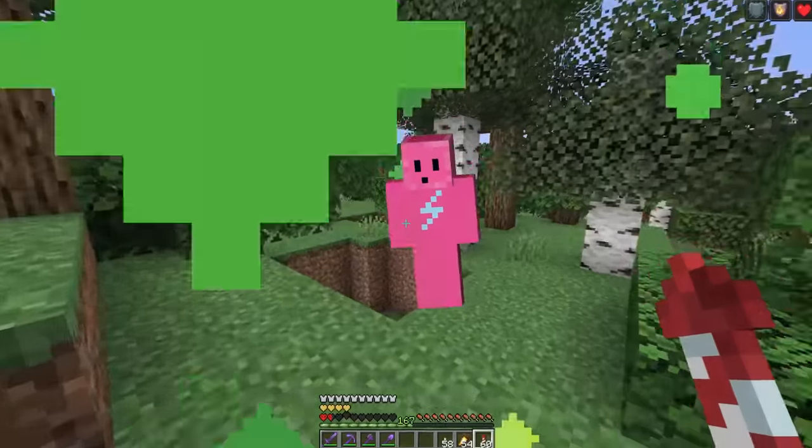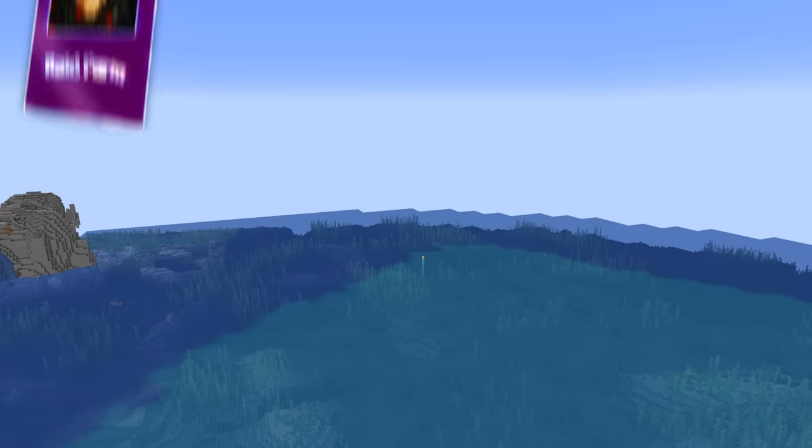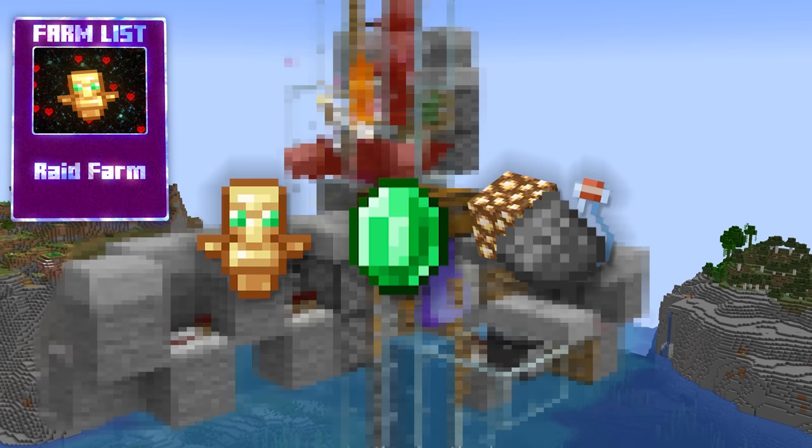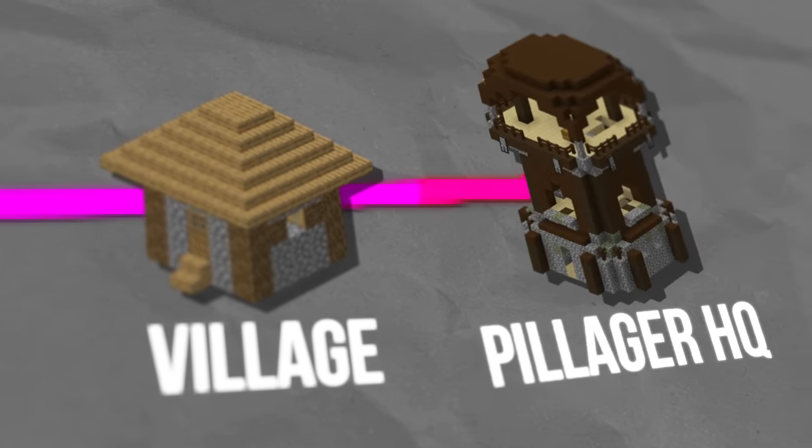And there magically goes my last spare totem. Well, I guess first of all, we have to build a raid farm. That gives me infinite totems, emeralds, and many other things. We'll build this in an ocean close to a village and a pillager outpost.